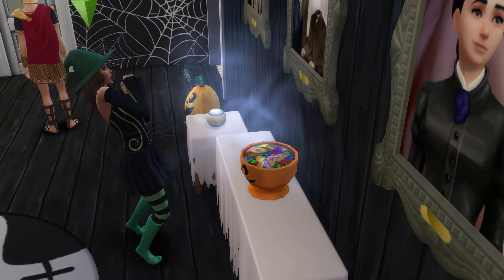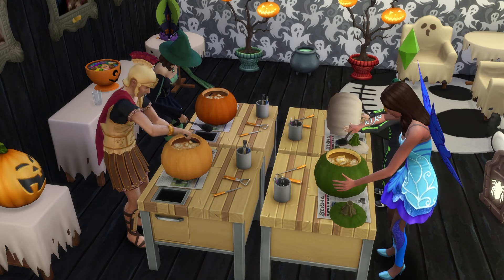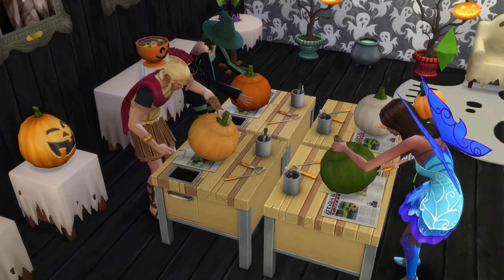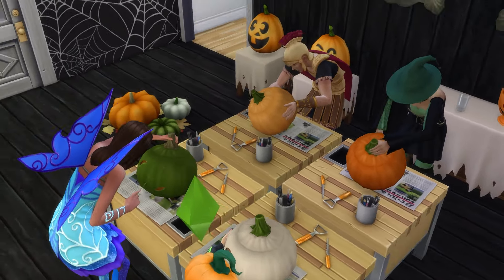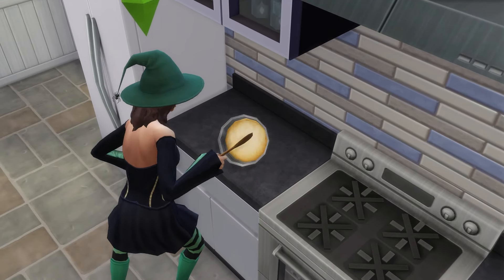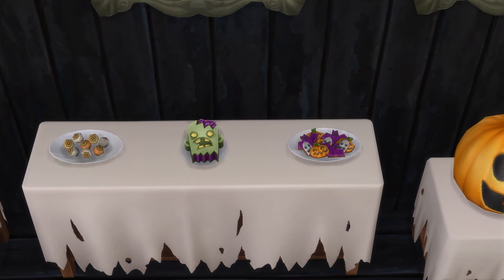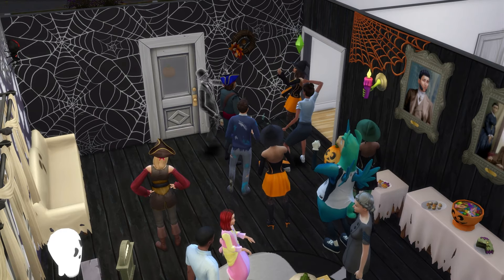You can also place a candy bowl which might give out a treat — or you might be unlucky enough to get a trick. This pack also introduces a pumpkin carving station where your Sims can carve pumpkins into different shapes and styles, from traditional jack-o'-lanterns to goofy or scary designs. You can then light the pumpkins to use as decorations, and you also have access to a number of objects and other decorations to set that Halloween mood. There are also a couple of new recipes like a zombie cake and an eyeball cheese plate — perfect for any creepy party.